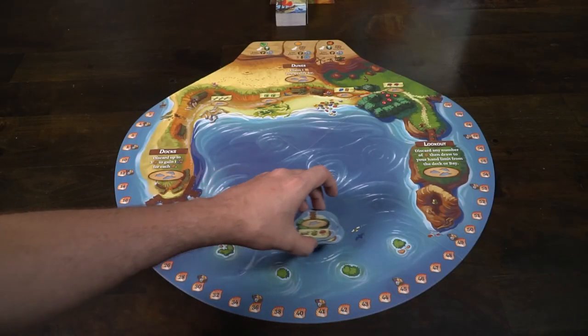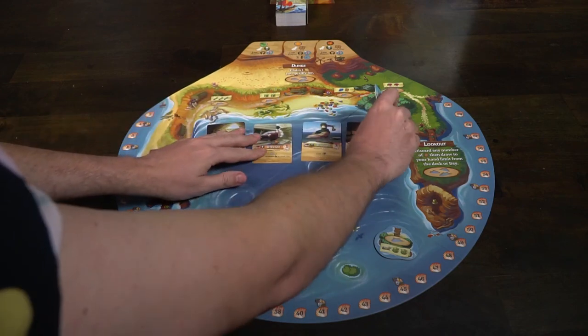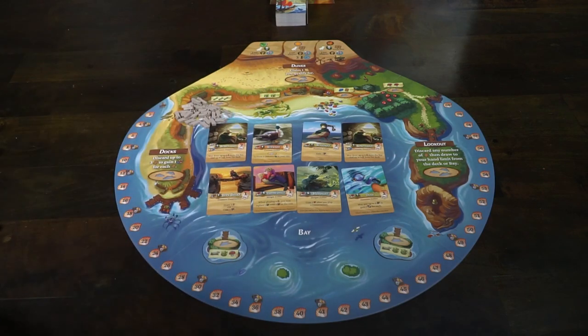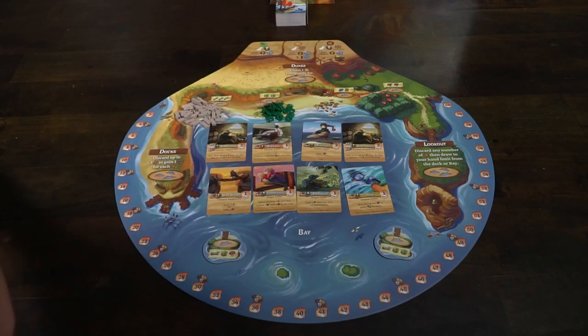To set up the game Farshore, the first thing you will do is take the main game board and place it out within reach of all players. Then, depending on the number of players playing the game, you will take these island tiles and place them down on the island spaces on the bottom of the game board — two tiles for a two-player game, three for three players, and four for four.